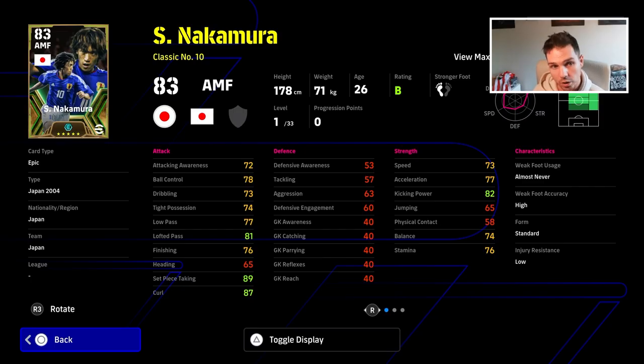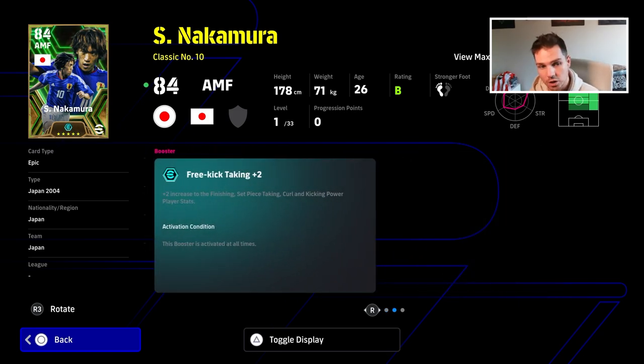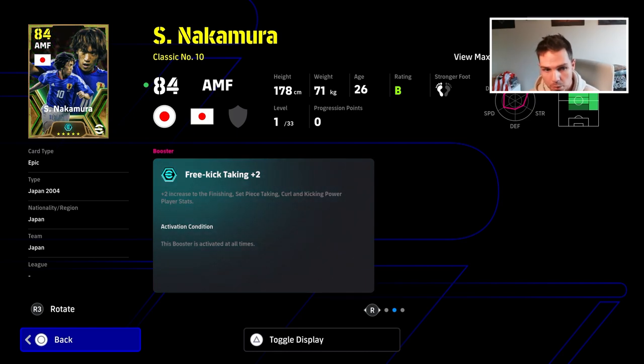What kind of direction could this go in? Even with Nakamura, this opens up a big wide variety of players that could actually boost from this, because Nakamura gets his free kicks completely boosted with finishing, set-piece and curl. Will we be able to mix and match? Will we be able to do legacy transfer eventually to pick and choose? Will we be able to buy boosters on the open market, similar to how we buy players? Let me know your thoughts.